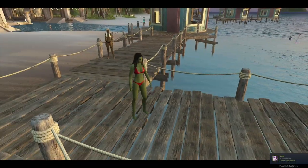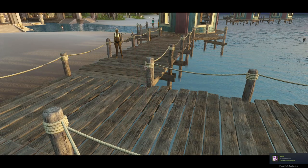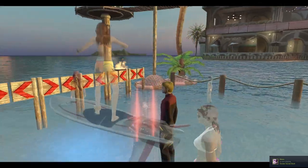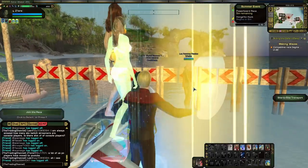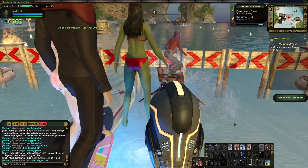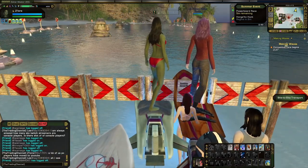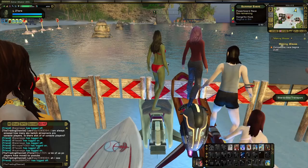The next one is the Power Board Race, which is one of the more difficult ones because it's a PvP event. Like the name suggests, you will need a power board for this. A power board is — remember the hover boards from Back to the Future 2? It's one of those, but it only works on water, basically a floating surfboard. You can get these from the summer event vendor; the faster they are, the more expensive they'll be.